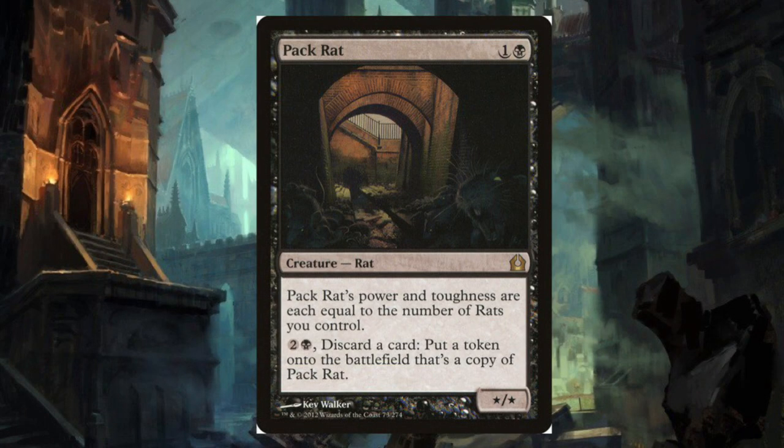Pack Rat is a two-mana rat that costs one black and one generic. Pack Rat's power and toughness is equal to the number of rats you control, and has an activated ability for one black and two generic. You may discard a card from your hand to make a copy of Pack Rat at instant speed, making Pack Rat an extremely hard creature to remove.